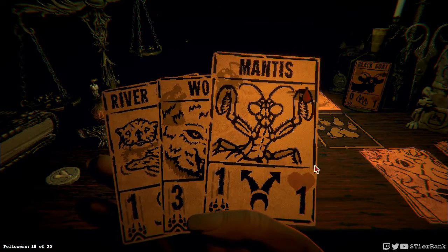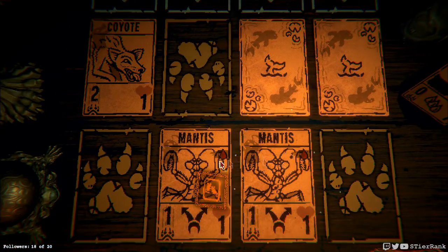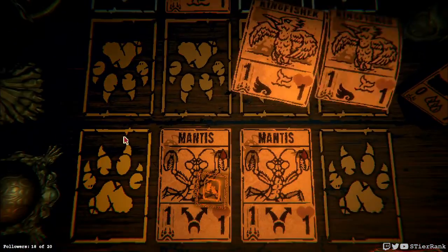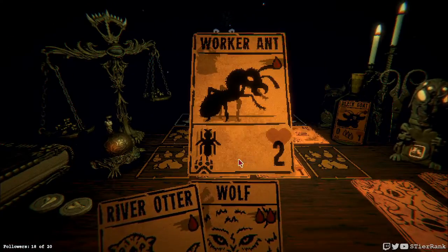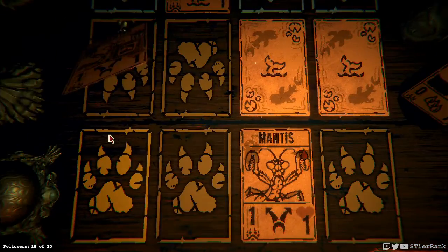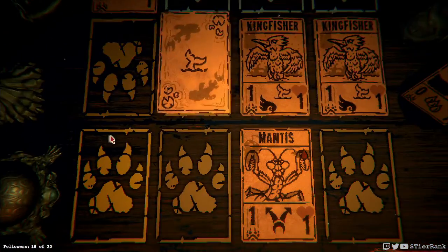Another mantis we could get on the board. This will be kinda funny. So now we have four damage going across. We'll draw one of these. Let's let this one play out. Not quite enough to win. Unfortunately the river otter is gonna be a little bit tough, but that's alright. We've got an ant that we can use here in just a moment, and it's gonna create a copy of itself as well.